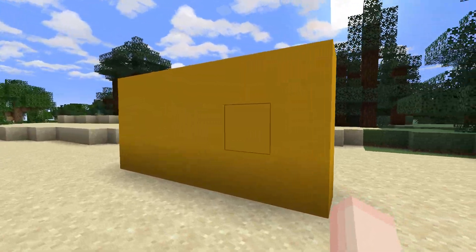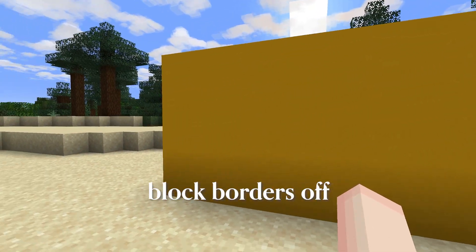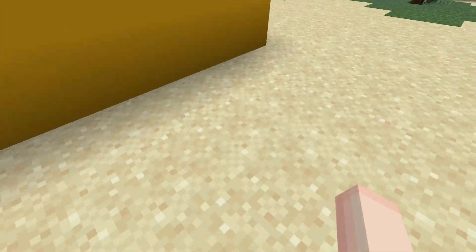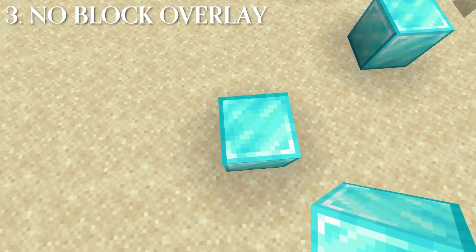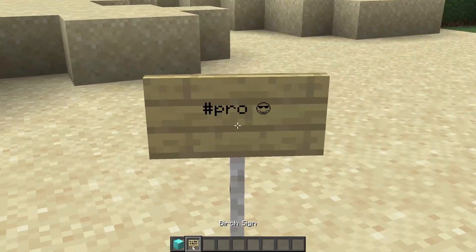The last most common GUI element is block borders. This one you might not even notice when playing, and it can be an incredibly helpful tool for a lot of people. No Block Overlay will get rid of the line that appears on blocks within reach. But I find I've been playing this game for so long, I can play without it.